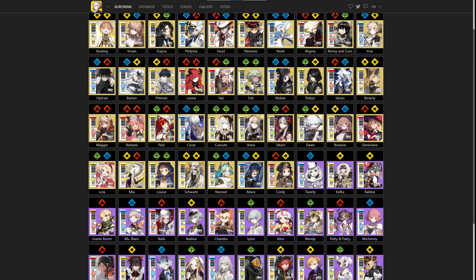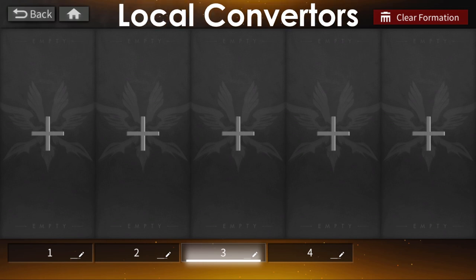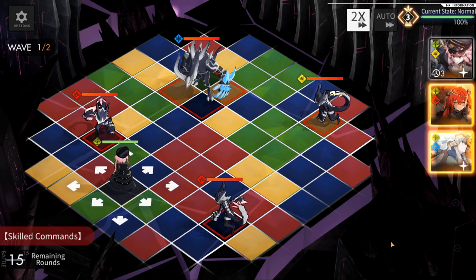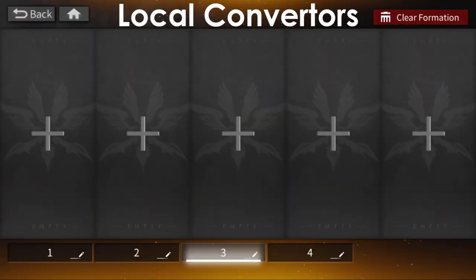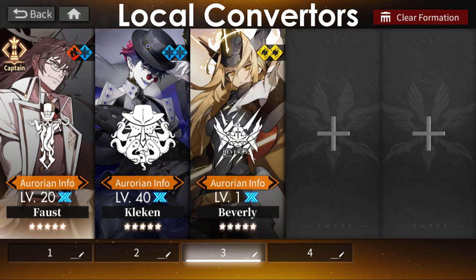Let's talk about our first set of similar kits, represented in each of the four elements by a different unit. We're going to start with local conversion units — units that convert the nearest four or five tiles of the same color into a different color. Here we have Faust, Kleken, Beverly, and Impact.